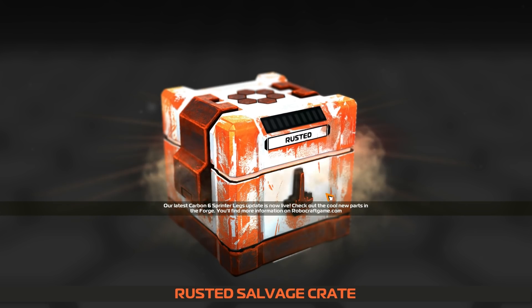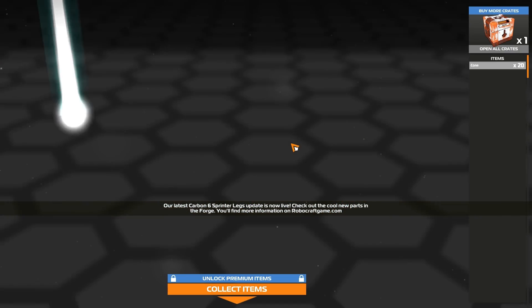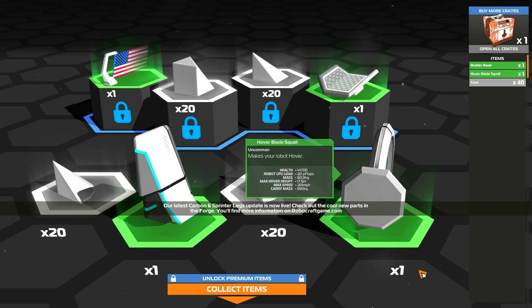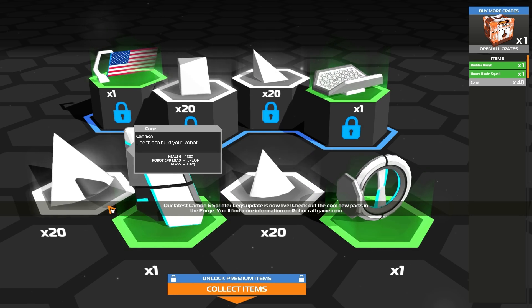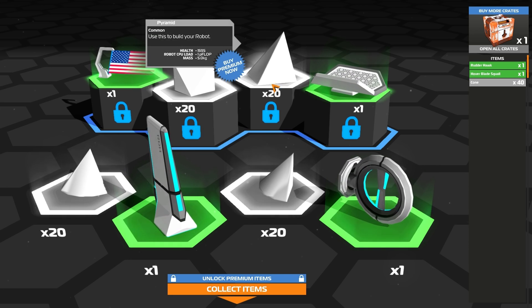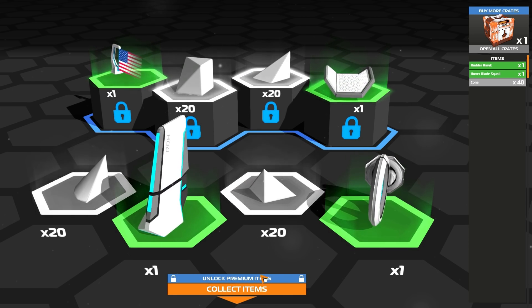After logging into Robocraft, you will receive a daily crate if you haven't already. These crates are essential to progression as far as collecting parts and earning the in-game currency known as Robits. The bottom row items are yours to collect, but the top row items are locked unless you have premium membership, which we will dive into later on.